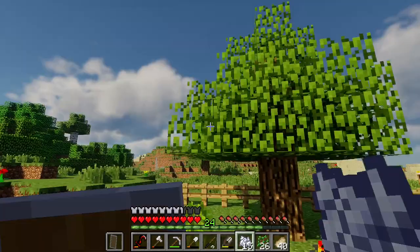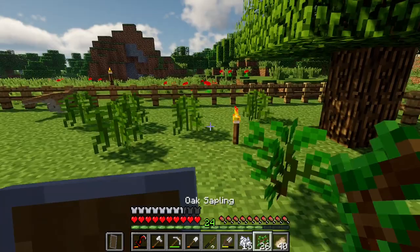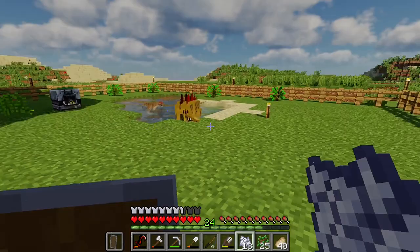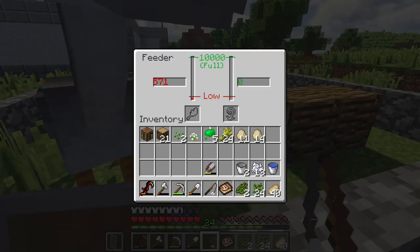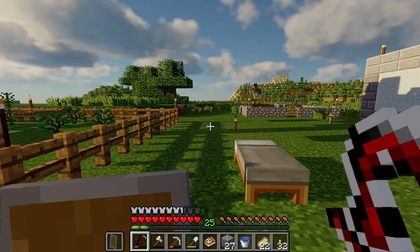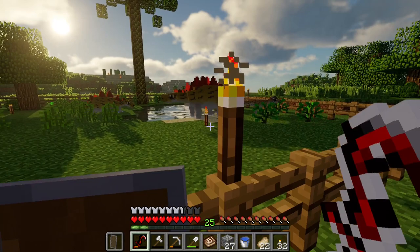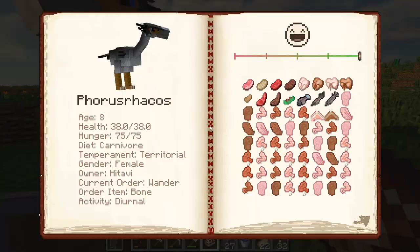That'll be fine for now. I'll just put the rest of the leaves in here — should give them a ton of food. Maybe I'll do like one more right here hoping this one will be decently tall. That's perfect. I think that's pretty good for now. You're basically an adult now, right? You're age 7 — does that mean I can ride you? No, not yet. I know you can ride — or maybe it's only the largest terror birds, actually I'm not 100% sure.